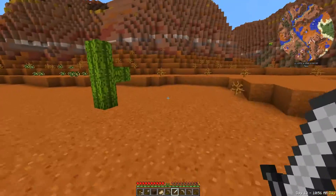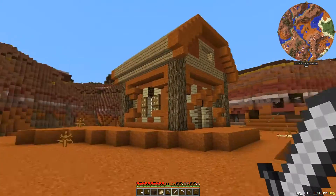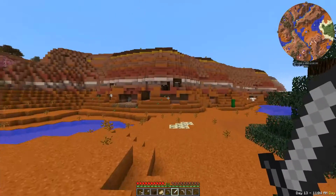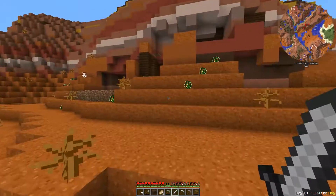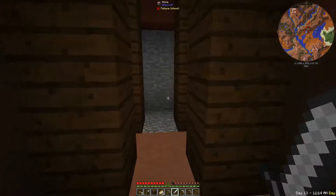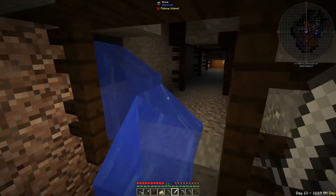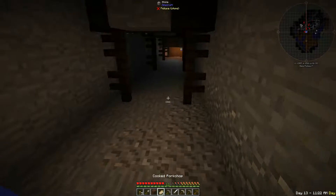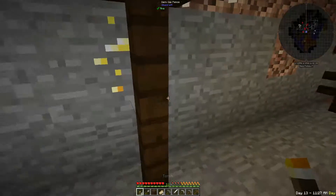It's a mesa biome and I planted these trees here to build this thing, and I'm actually kind of pleased with it. It's a little simple house, it's a start you know. What's cool about this area is there are these abandoned mines that are just out on the surface and basically easily accessible, which is cool. Where we left off, we're just going to go do some mining.